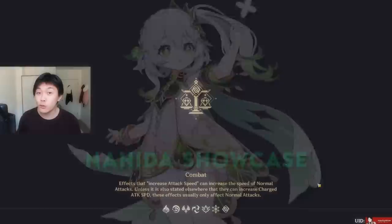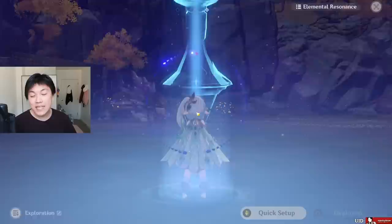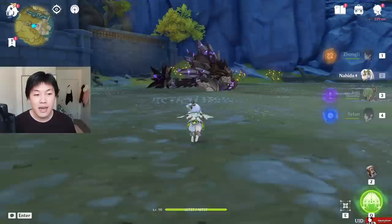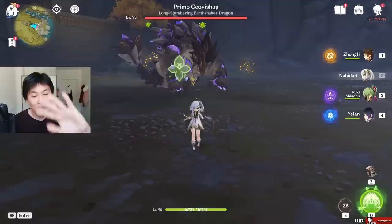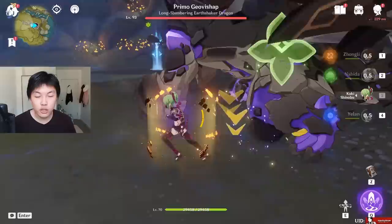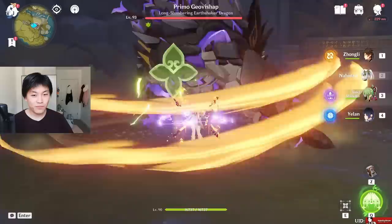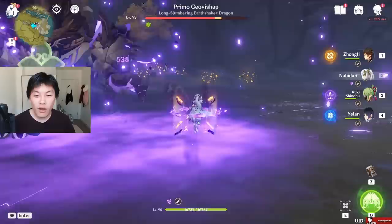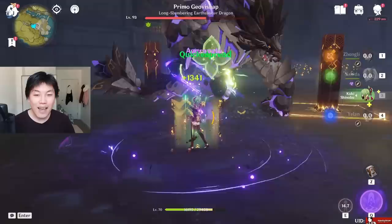Let's go ahead to the Primoji of Vishap, who is going to be our testing dummy today. Let me start with Zhongli — it's actually probably better if you know how to dodge, unlike me. So this is going to be her tap E, which is just like a little whip. 177 damage is because the Primoji of Vishap is still lying down. Once it gets up, the hold version works differently. We can see 34,000 damage — this is a talent level 6 Nahida, 35,760 damage.